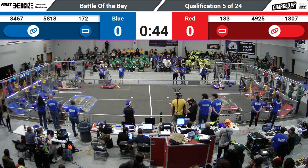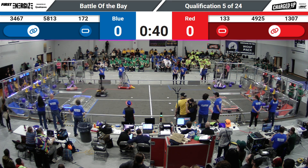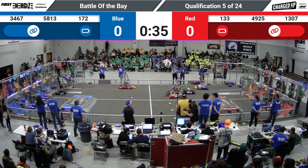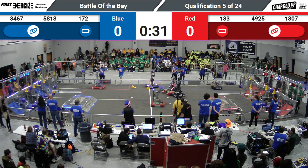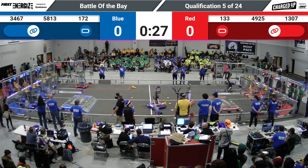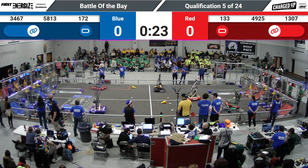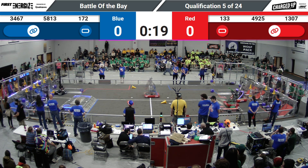5813 coming in hot with another cube. The Red Alliance seems to be trying to get some game pieces from their human player station, but there's a little bit of traffic with all three robots over in that area of the field. The Resistance going to place some defense on the Blue Alliance, trying to prevent them from pulling ahead and scoring more points than the Red Alliance. 30 seconds left in the match. Morpheus and Burt trying to score some last minute game pieces. Here comes Windham Wind Up with another cone.